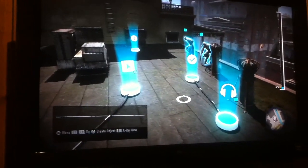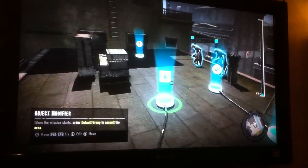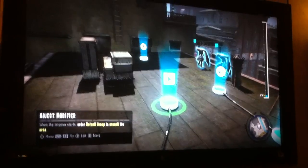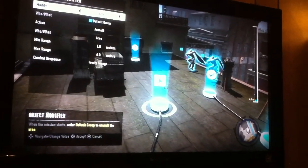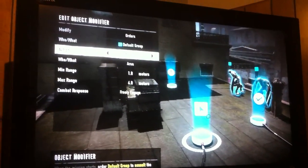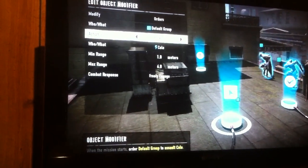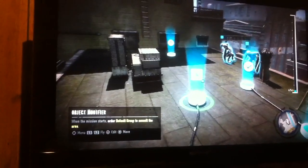The second important logic box is an object modifier. This box is kind of the heart and soul of EPC. You can set properties on almost any object or group of objects in the system. Again, we're using the blue group to identify the people who are going to get modified. We can set what action we want them to do, what areas they're allowed to go in, what their range can be. In this case, we're just setting them to attack on call when their input is triggered, and we have a little monitor that triggers that at mission start.